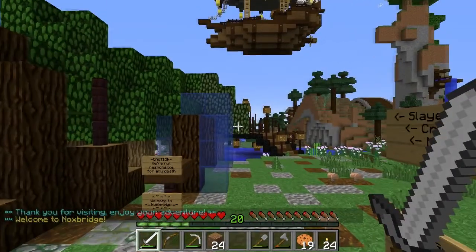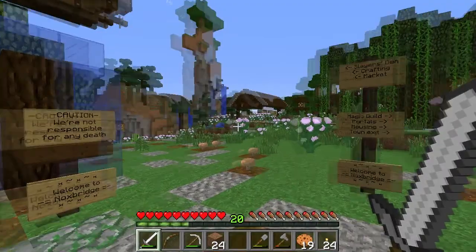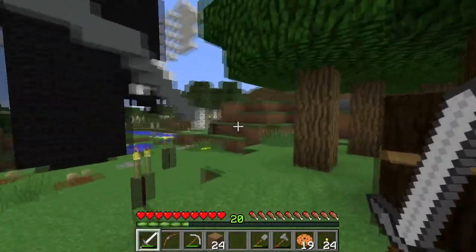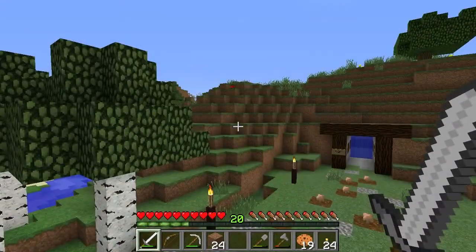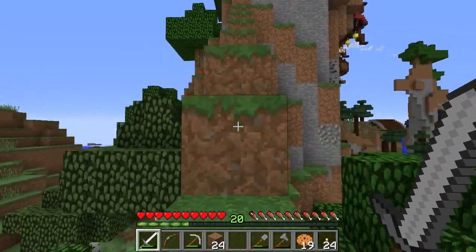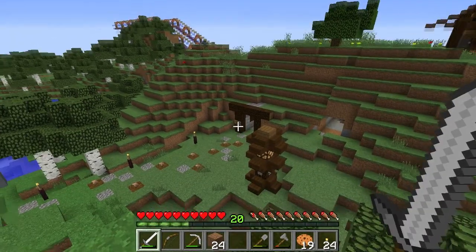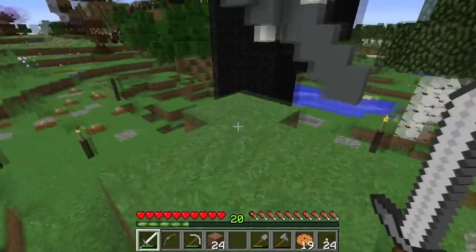So here we are in the city of Noxbridge. First thing I want to show you — that's the town rules right there, so stop and read those when you're ready. But if you were to take the mine cart out here, you would actually show up right there in that little tunnel. You can see the blue rail line right over there — it'll drop you off in the station just down there. If you follow the signs, it'll take you right up through that walkway there into Noxbridge.